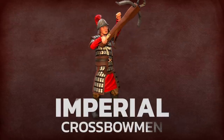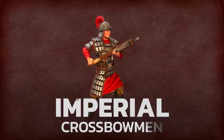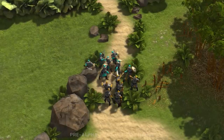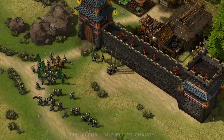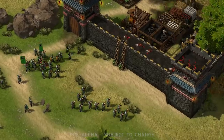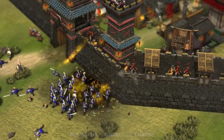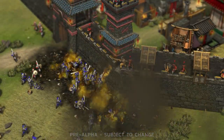Another Stronghold staple, Crossbowmen return in Stronghold Warlords as an Imperial troop type. Ranged units with high damage output and a low rate of fire, Crossbowmen are ideal for taking out armored foes at range — more heavily armored and slower than your archers, but just as bad in close combat. The Imperial Crossbowmen are your heavy armor counter. Effective as part of an attacking force, Crossbowmen can take out troops protected by crenelations more easily, but are also a great way to round out your defenses. Plenty of archers and a few well-placed gunpowder traps work well against lightly armored units, but to deal with an attacking force of Imperial and other special units, you'll need crossbows to pierce through that thick enemy armor.